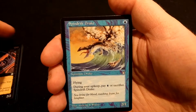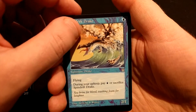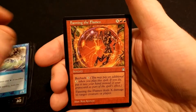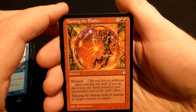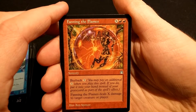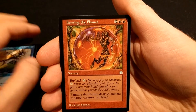Spindrift Drake — at your upkeep pay one or sacrifice it. Hmm. Fanny in the Flames — buyback, pay three; if you do, put it in your hand instead of the graveyard. Does X damage.